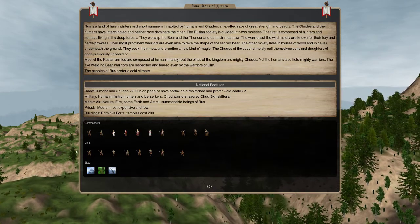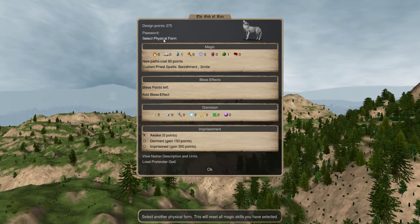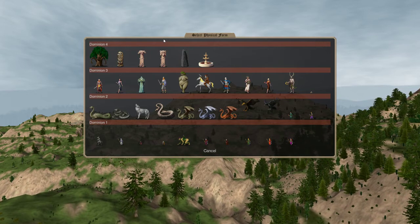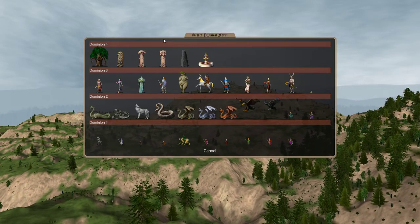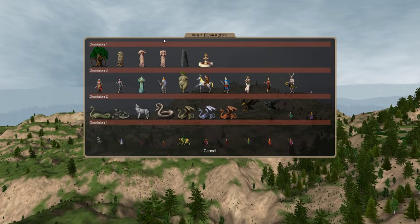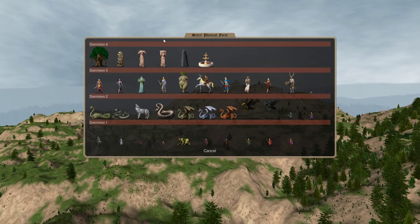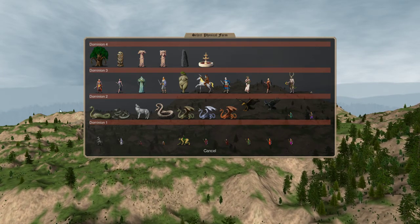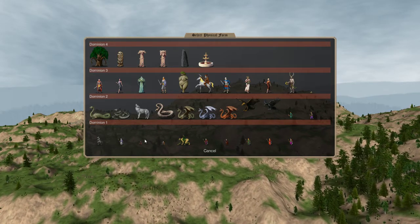We're not going to look at the troop lineup much more because what we care about right now is pretender creation. This looks like a bunch of Greek to you, but let's talk about the different types of pretenders first. Pretenders by default are divided by their Dominion points — that's how much Dominion they start with. Dominion determines how well your god's Dominion spreads, which is important for a variety of reasons. The starting amount determines how cheap it will be to increase your Dominion score.